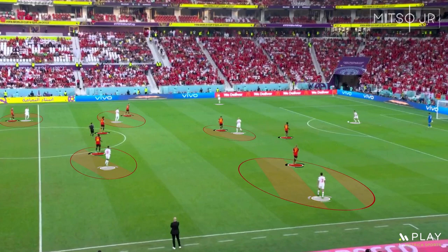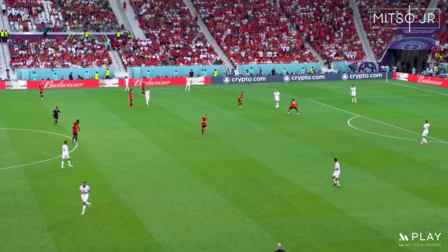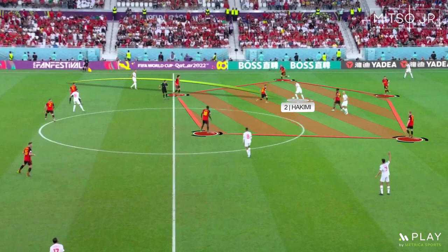Belgium applied good high pressure as well. Roberto Martinez wanted to mark all players during the build-up to force misplays or intercept the ball high up the pitch. Although the positioning of the players was good enough during the pressure, it was not aggressive enough — meaning whenever Hakimi moved inside Belgium's pressing block, he had enough time to turn around and deliver through passes behind the defensive line, completely countering the high pressure.